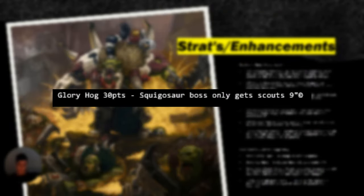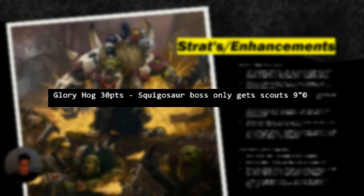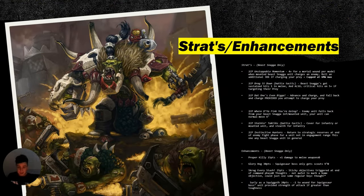Glory Hog gives scout nine to the Squighog Boss, which means you can have a midfield Squighog Boss before the game even starts. That gives so much pressure for the prey unit, the home objective, and any objective you're on, plus great potential to decimate scout units and infiltrator units. Combined with the Zogoruk Wartsnagger 20-Gretcha mob, you now have two scout nines moving up — and if you include commandos or Snikkrot, you have access to scout and infiltrator options. Having a midfield eight-man Squighog unit is devastating.